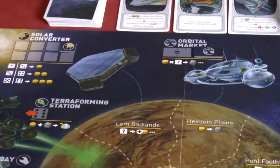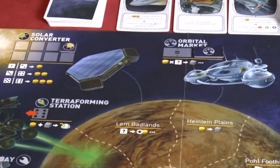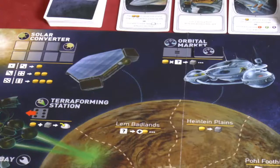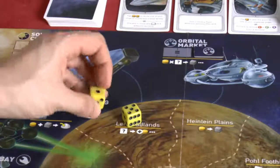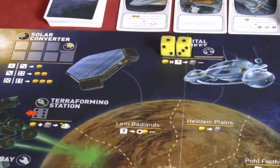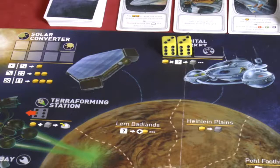The Orbital Market is where you trade fuel to get ore. You need to roll two dice of equal value - the equal symbol on the space indicates the dice must match. The value you place determines the ratio: placing two ones means you trade one fuel for one ore, which is optimal. If you place two threes, it costs three fuel to get one ore. So you want the lower values for the Orbital Market.